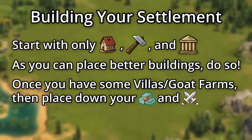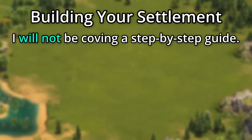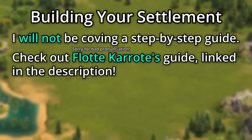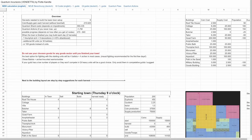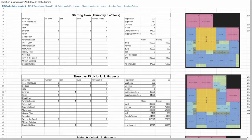Once you have some villas and goat farms, then you can place down your military buildings and goods buildings. I'm not going to be covering a step-by-step guide for this, so I recommend checking out Flada Karada's guide for your settlement, which is linked in the description. It lays out how to change out buildings in your settlement after each collection, and includes layout screenshots for each step.